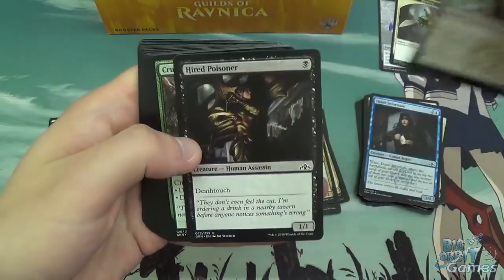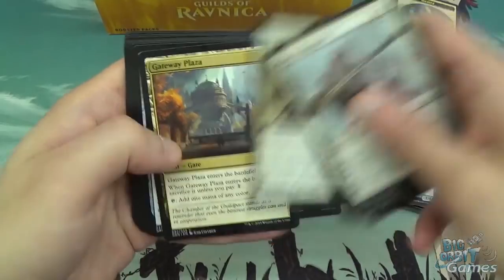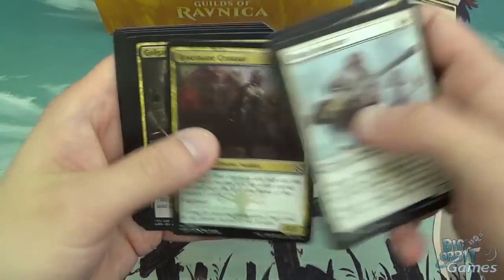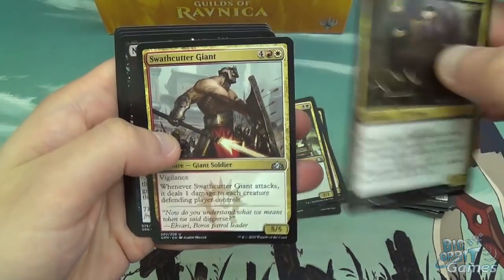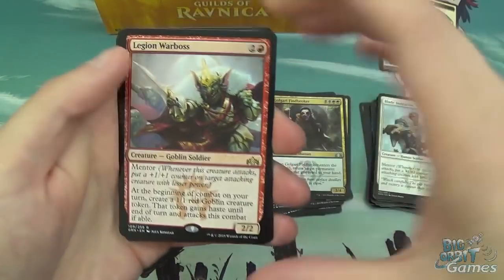We've got Blade Instructor, Hired Poisoner, Crushing Canopy, Ornery Goblin, Dazzling Lights, Swarm Companions, Gateway Plaza, Golgari Locket, Wall of Mist, Rosemade Centaur, then Golgari Fine Broker, Swathcut Giant, Necrotic Wound, and Legion Warboss as the rare.